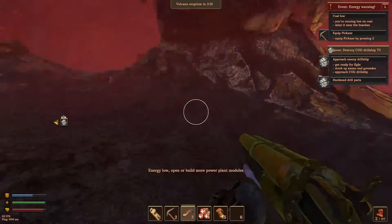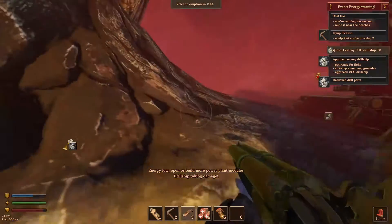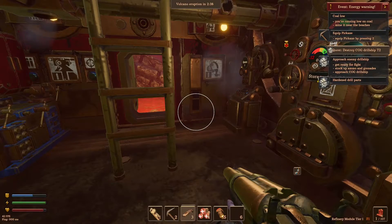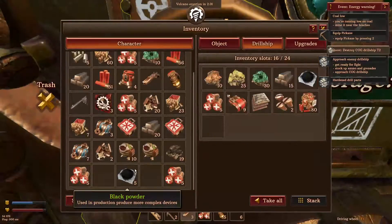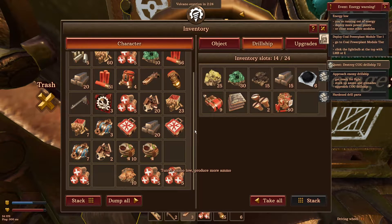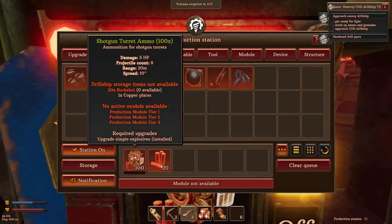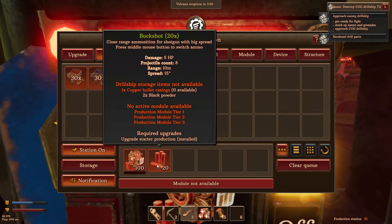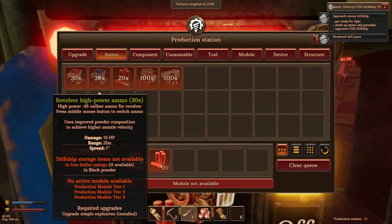Anybody else want a piece of me? Something like that. This has to go in. Oh, I'm just hitting the wrong button. Oh. Sounds like that's making — maybe. Buckshots. Copper casings — I thought we made some. Alright.